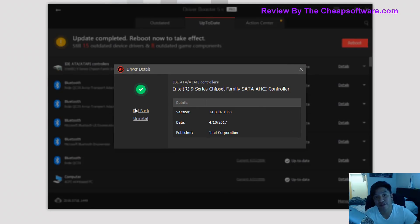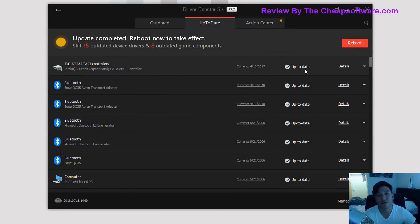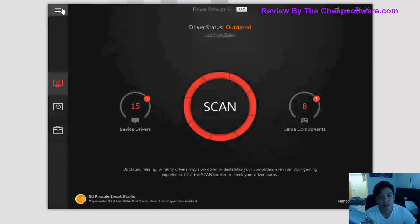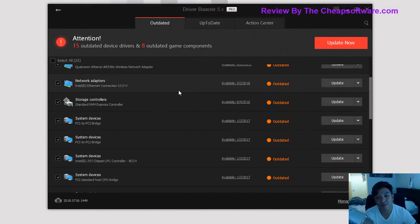You also have the option to roll back a driver to a previous state. Sometimes you update a driver and there's some sort of corruption or issues with your device — maybe it's not compatible with that software — and you can roll it back very easily. You can also go to the action center to see other tools that IObit offers. You have options to ignore certain updates if you don't want to update a specific driver because you know it's stable, back up a driver, or export the list.